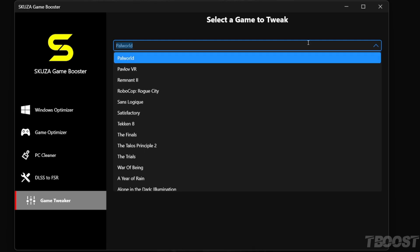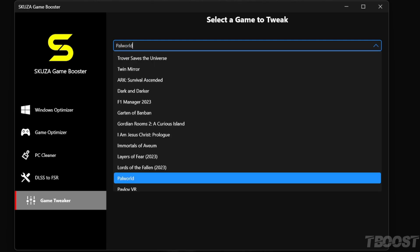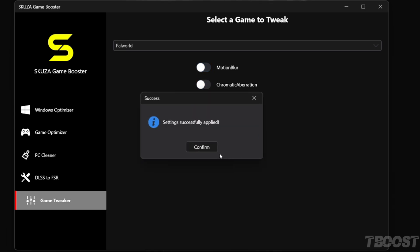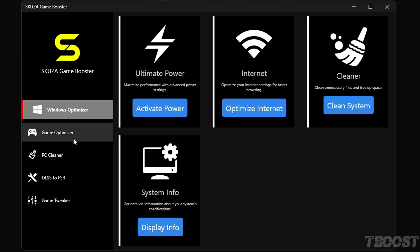But hold up, there's even more cool stuff with Skuza Game Booster Pro version. It's packed with features that'll take your gaming to another level. The Pro's got this wicked game tweaker. You can turn off heavy effects like motion blur and depth of field — stuff you can't even touch in the game settings. It's like getting a whole new game without upgrading your PC.